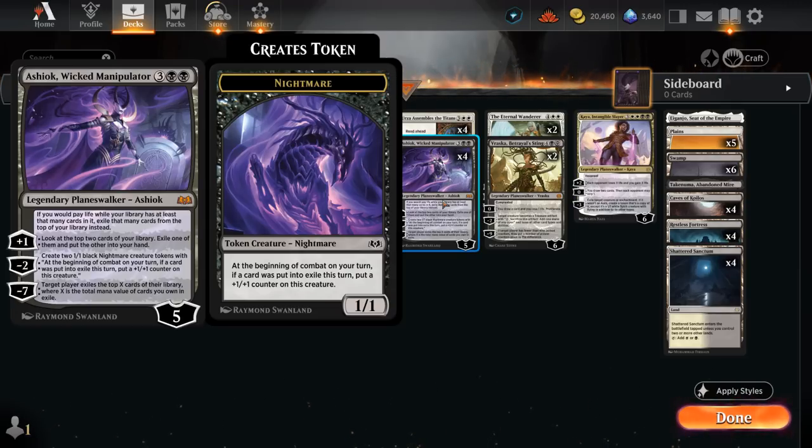Ashiok can also draw extra cards with the plus 1, exiling something in the process, and the minus 2 can make a pair of Nightmare tokens which can also grow over time as we exile more and more cards.